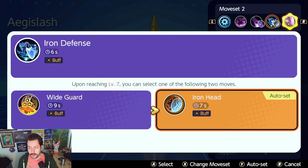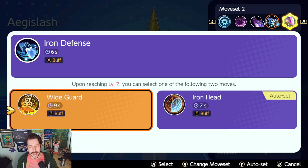Both are really cool moves with different styles. Iron Head has a lower cooldown and feels more brawly. Wide Guard feels very patient — you use it at the right time, get your boosts back, then switch into blade form and attack.